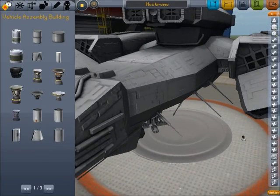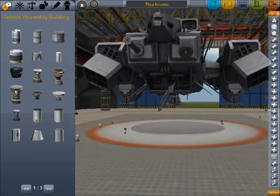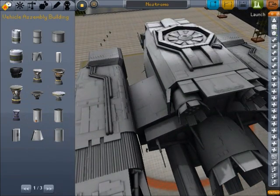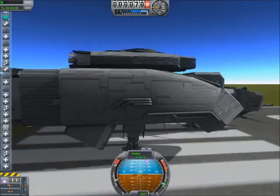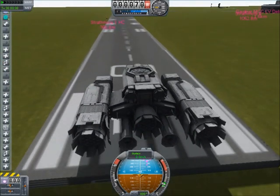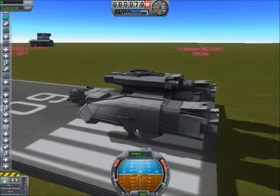This is the Nostromo — you know, as in the ship from Alien. Yeah, that's right, it's in Kerbal Space Program. That's freaking awesome. There's a piece of something I was working on just sitting over there.